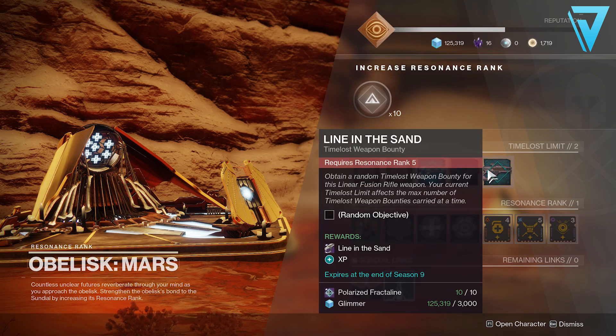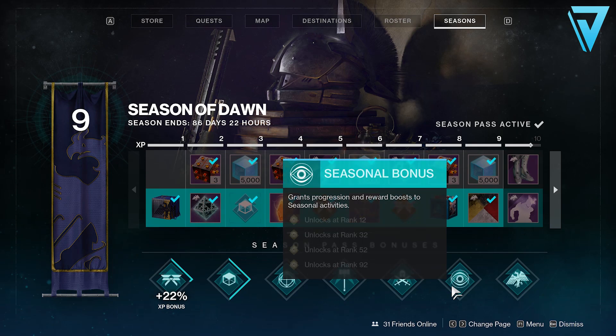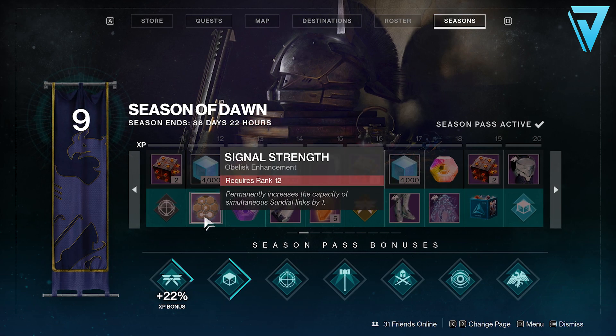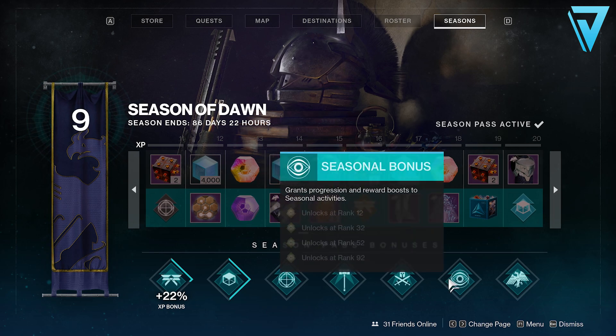In order to get access to these weapons, if you open up your season pass you'll see you have seasonal bonuses from ranks 12 all the way up to 92. At rank 12, it permanently increases the capacity of simultaneous sundial links by one, which means you can link to the one over in the Tangleshore and on Mars at exactly the same time. And throughout the season, you'll be able to eventually link to all four at the same time, having access to all the loot and weapons available.